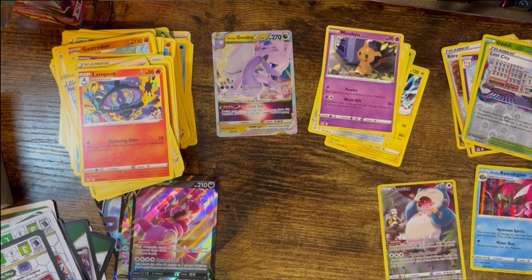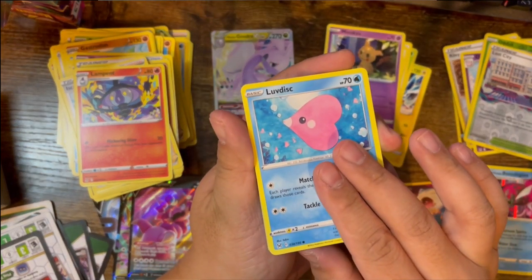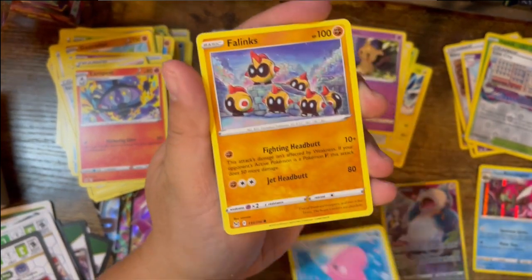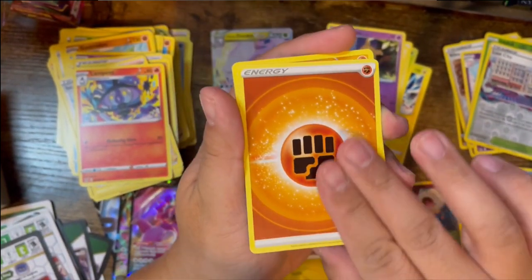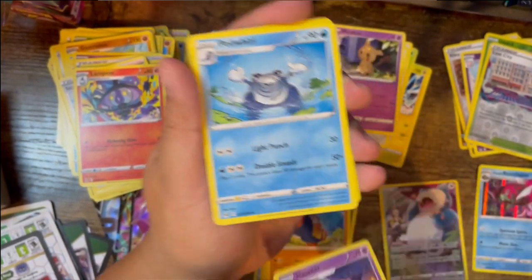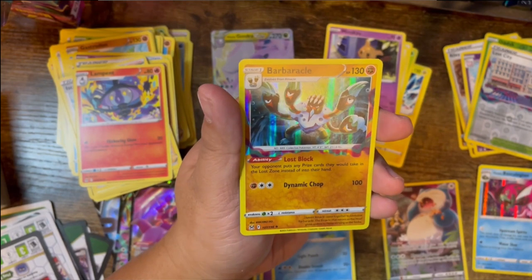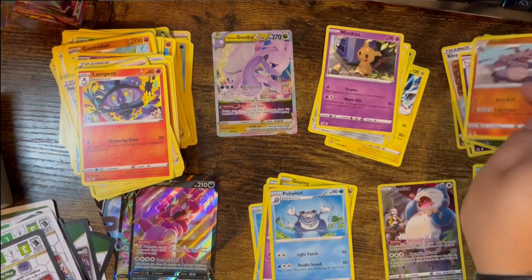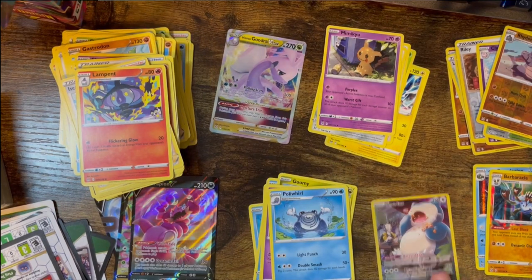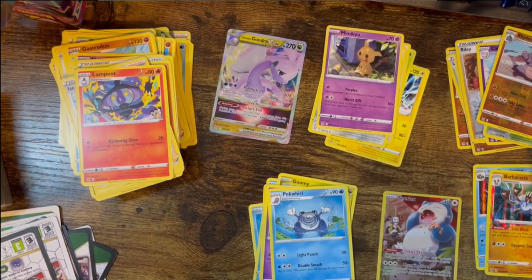Putting the second-to-last pack code card to the side. Got Phalanx, Poliwag, Gligar, Goomy, Fighting Energy, Hariyama, Haunter, Poliwhirl, Rhydon reverse, and... it's going to be a regular holofoil — Barbacle regular foil rare. Which is fine by me because with the Goodra V-Star, the Trainer Gallery Snorlax, and three V's total...